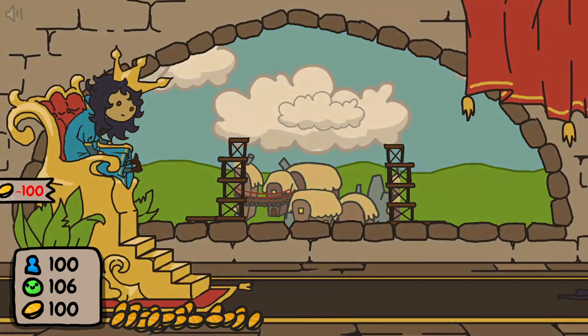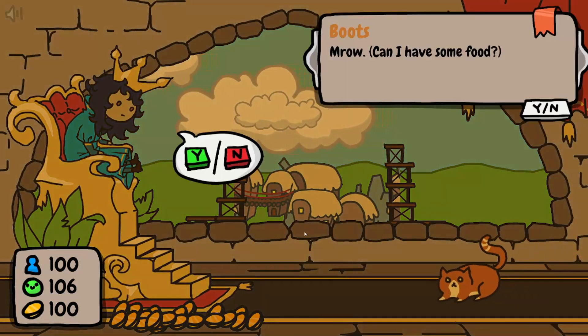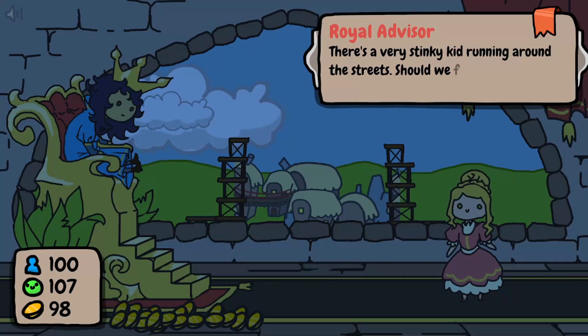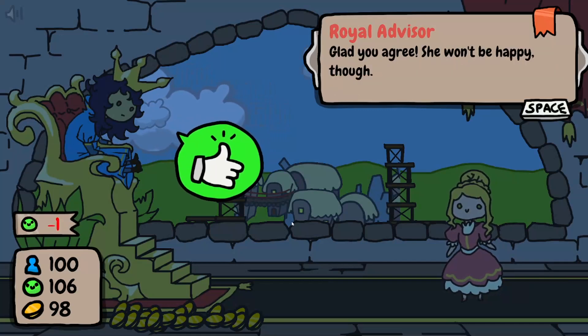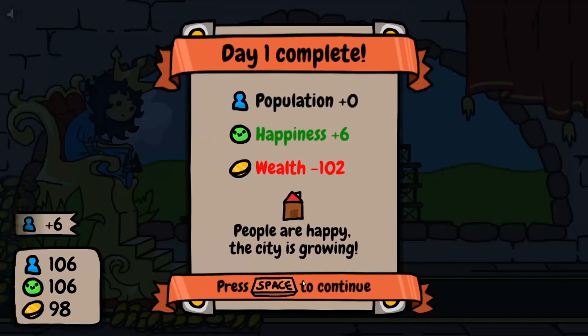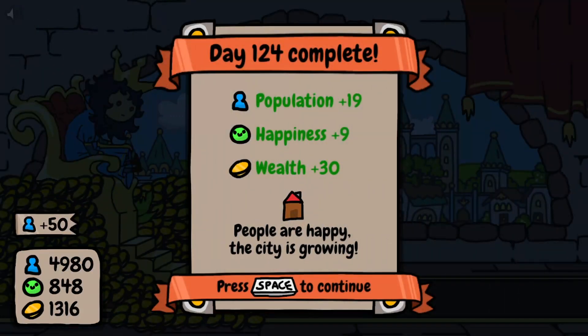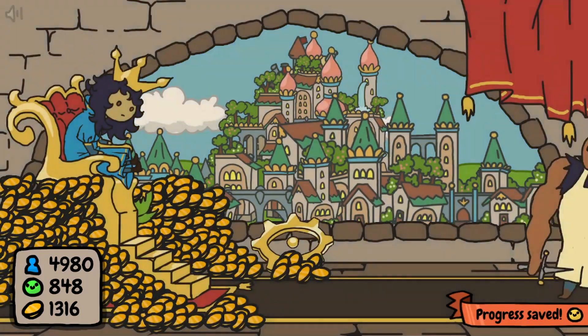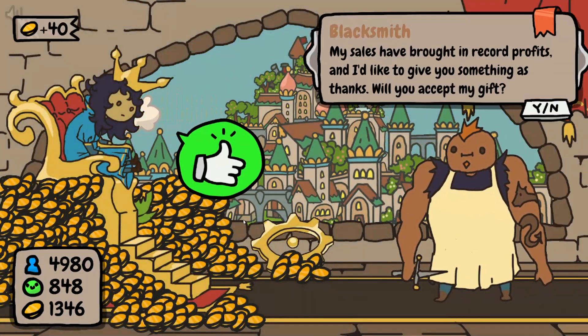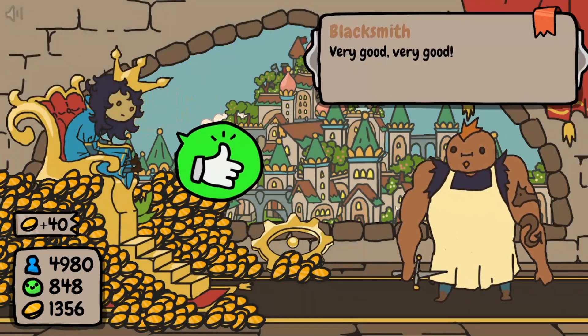Your goal is to increase the population, keep them happy and grow your wealth so your kingdom can find its new place among the council of crowns. Make friends or enemies along the way and sometimes spend a little gold to make some gold. Some choices are a flip of a coin if they'll benefit you, while some seemingly just seem interested in eating people.